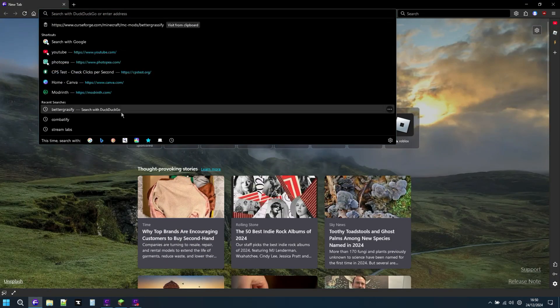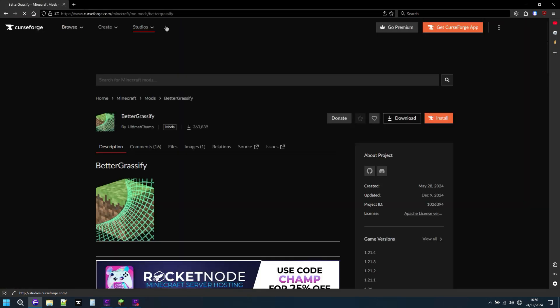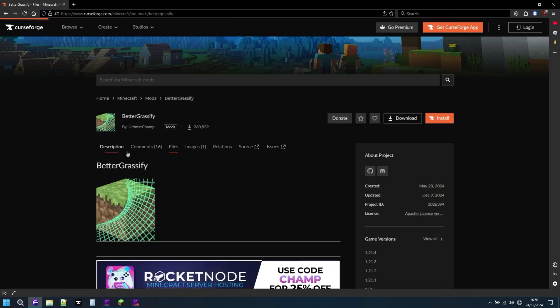First of all, what you want to do is paste the link that I put in the description, and it'll take you to curseforge.com to this mod right here, which basically ports the Optifine Better Grass onto Fabric Sodium, like I said at the start — or it might not depend on it, but yeah.